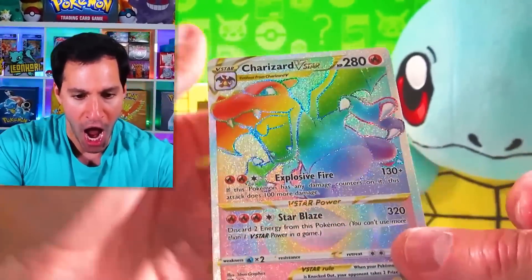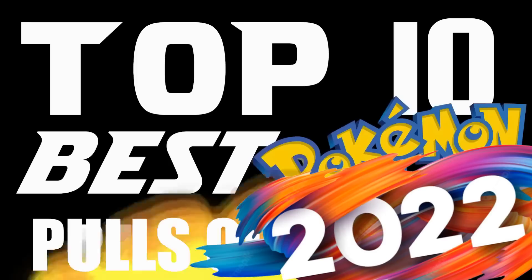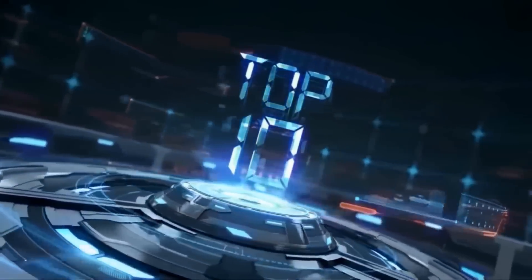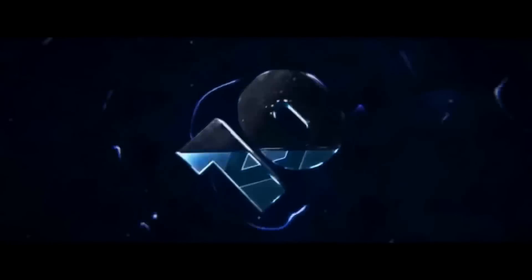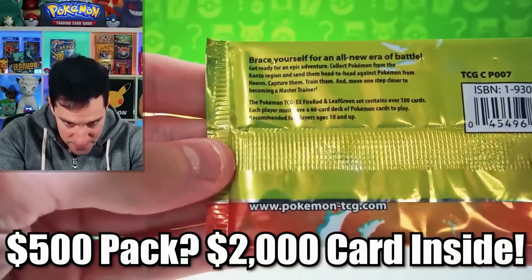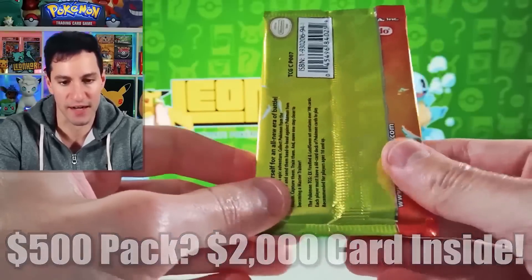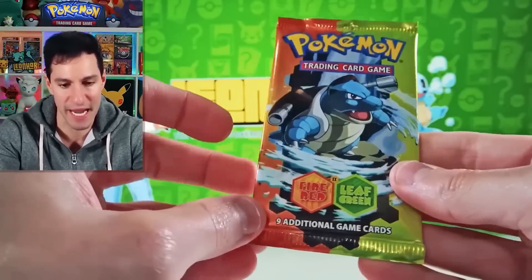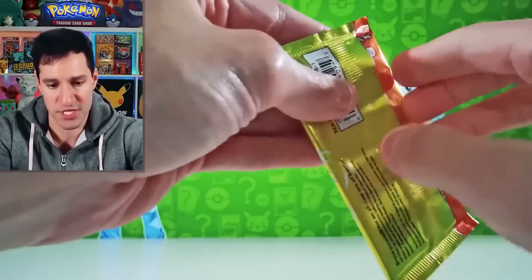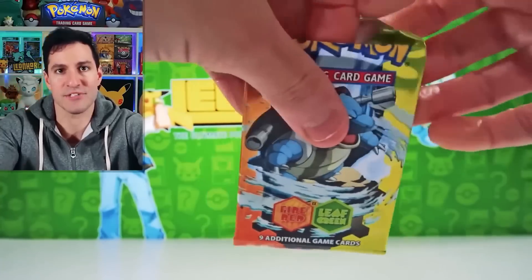We have done it! Number 10. Here's the pack — the back of the pack art is the colors for this specific set, EX FireRed LeafGreen, obviously in conjunction with the Game Boy games. It's a beautiful set with lots of incredible cards. I've actually showcased a whole master set of this set here on the channel.